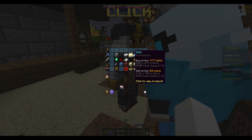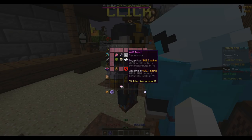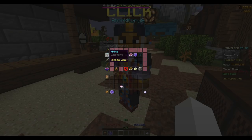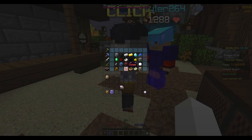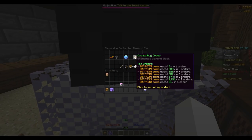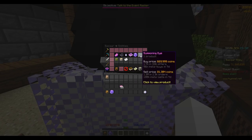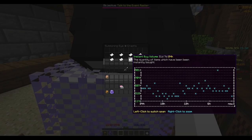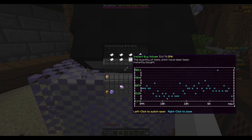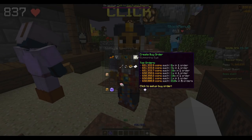The first people who see this video are going to make a ton of money because the margins won't be destroyed yet. This works for every item — golden teeth, hot potato books, summoning eyes, super compactors, even lapis. You buy at 5.9 and sell at 8.2 — it's literally every item, it just comes down to volume. You don't want to buy enchanted diamond blocks because there's no volume and barely even a 2,000 coin margin. Summoning eyes had about 250 bought in the last hour — 250 times 18,000 coins is 4.5 million coins you could have made.